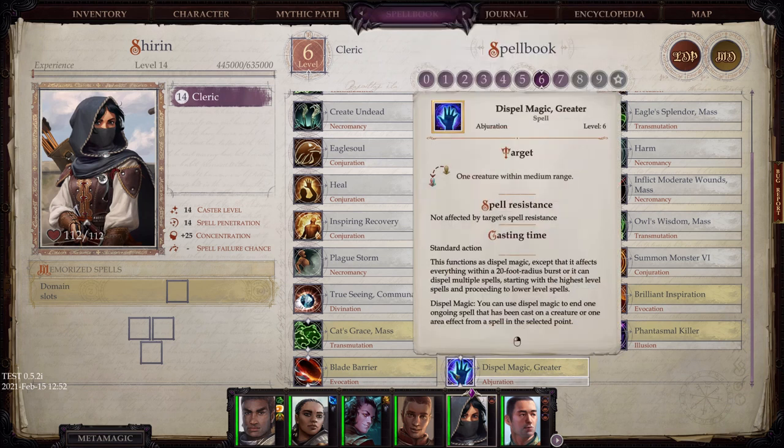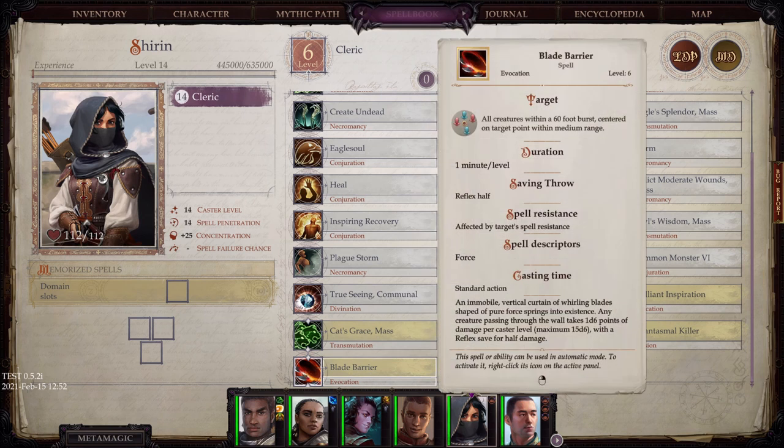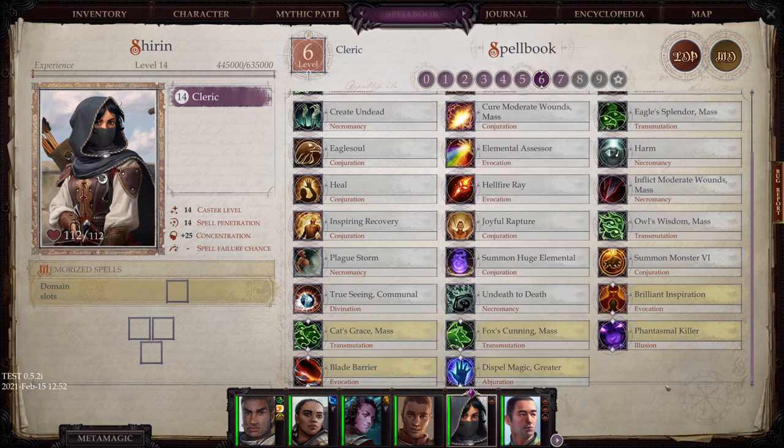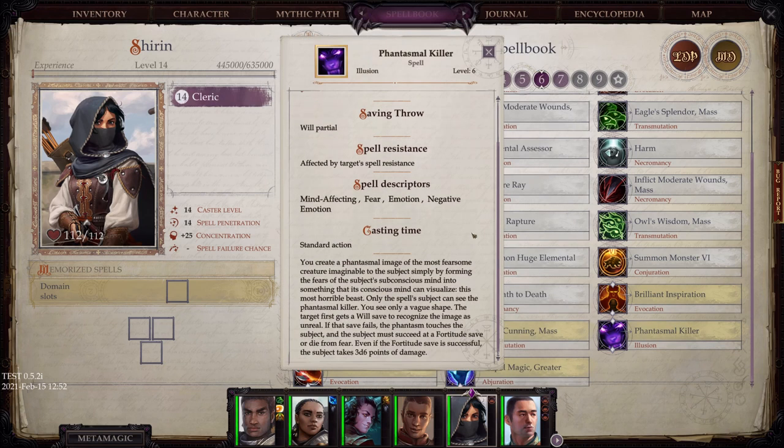You can put a plus-four enhancement bonus to dexterity on your entire party, or do the same thing for intelligence. Greater Dispel Magic does it within a 20-foot burst. Blade Barrier does straight damage. And Phantasmal Killer — you create a phantasmal image of the most fearsome creature imaginable; they must succeed a Fortitude save or die from fear.